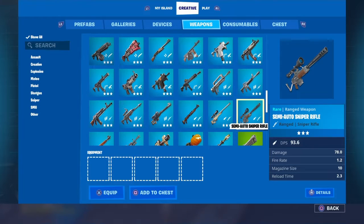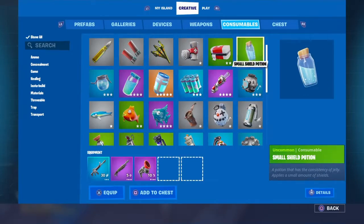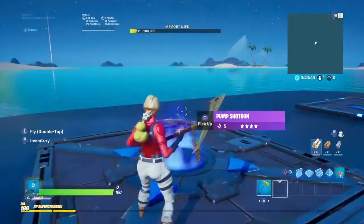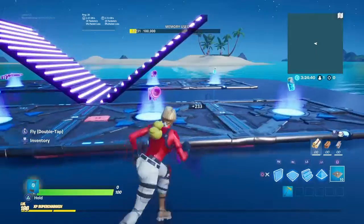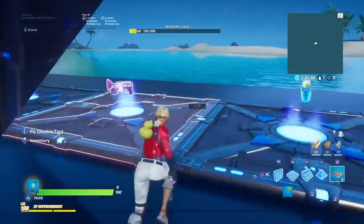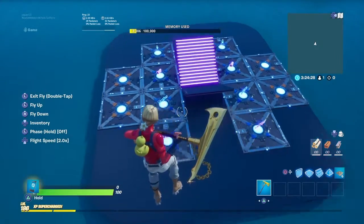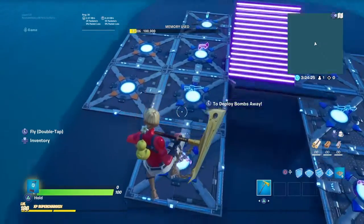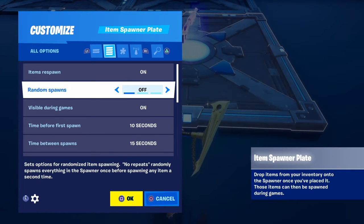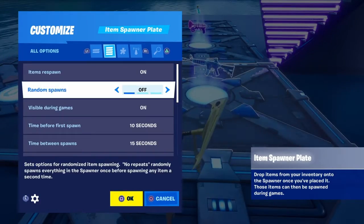When you're done with that, place two spawn pads on both sides — that's where you're going to spawn. As soon as you come in, you're going to spawn on the little island. It should look like this with the weapons on both sides and the two spawn pads on both sides. Now go through and make sure you turn spawn pad visible during game off, because you don't want to see this big spawn pad.